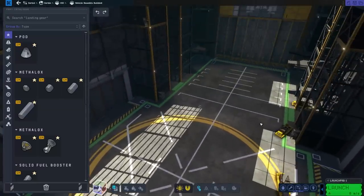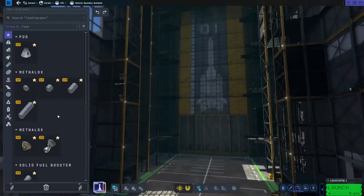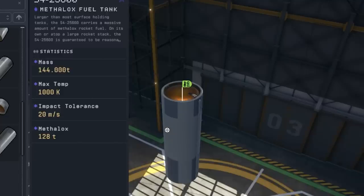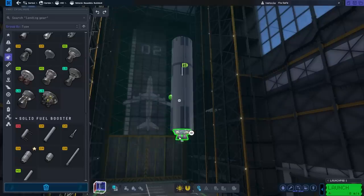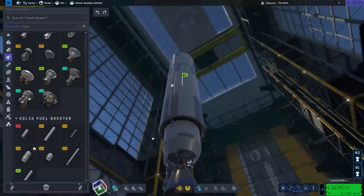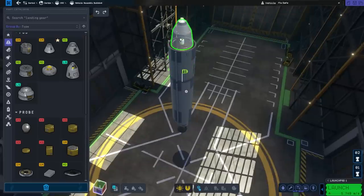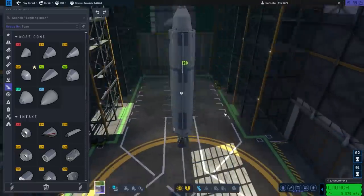Before we build a vehicle that actually has wheels and goes very fast and kills everything, I should probably understand the basics of getting the vehicle off the ground. So we're going to make a small rocket here. It's go big or go home, so let's go ahead and get our fuel tank. We need extra fuel, so let's go with one of those bad boys. Let's just make sure I know how to get a rocket off the ground.